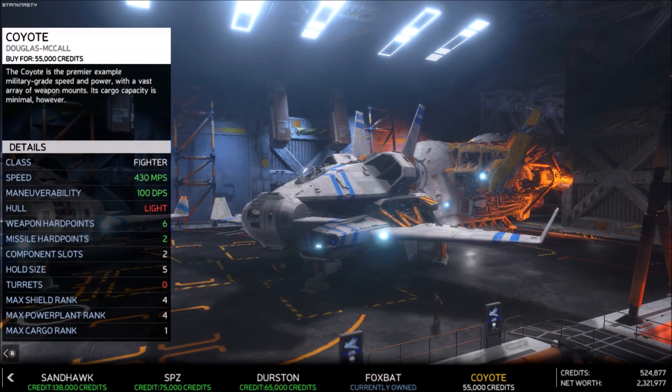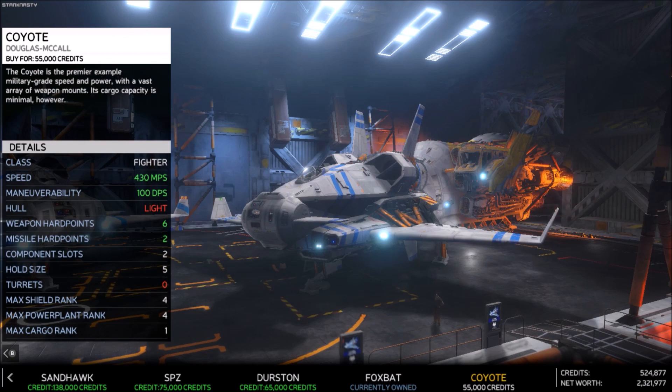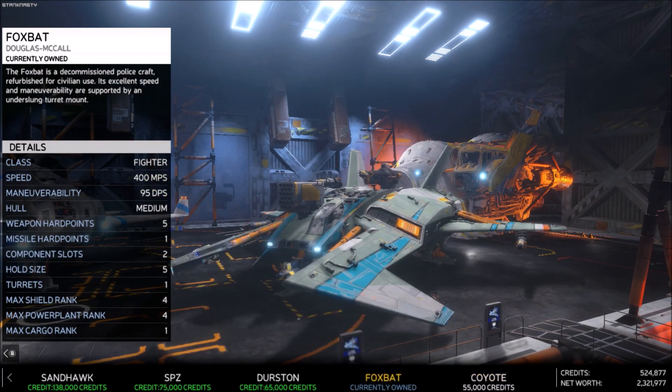It's slower than the Coyote but has better maneuverability and a stronger hull. Hard points are five versus the Coyote's six, and missile hard points are only one. But the big difference between the Foxbat and the Coyote is it has a turret. Hold size is the same, as are shield, power plant, and cargo.